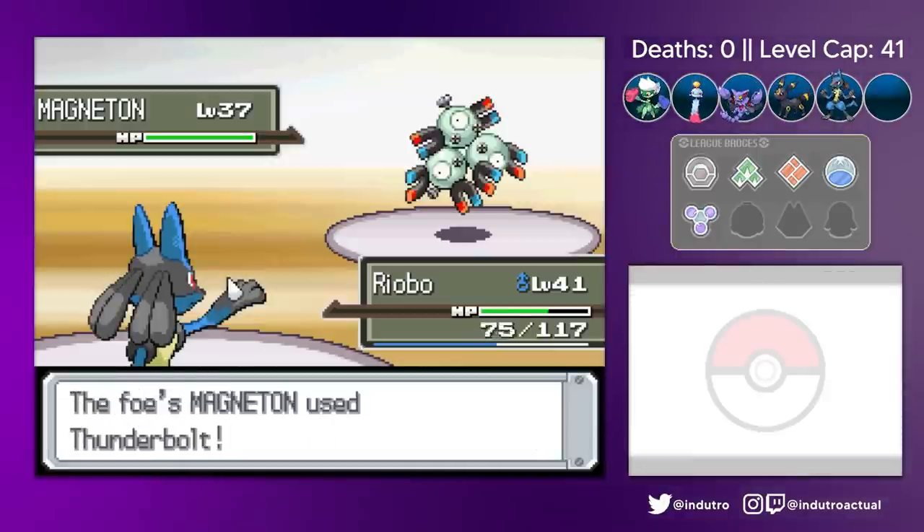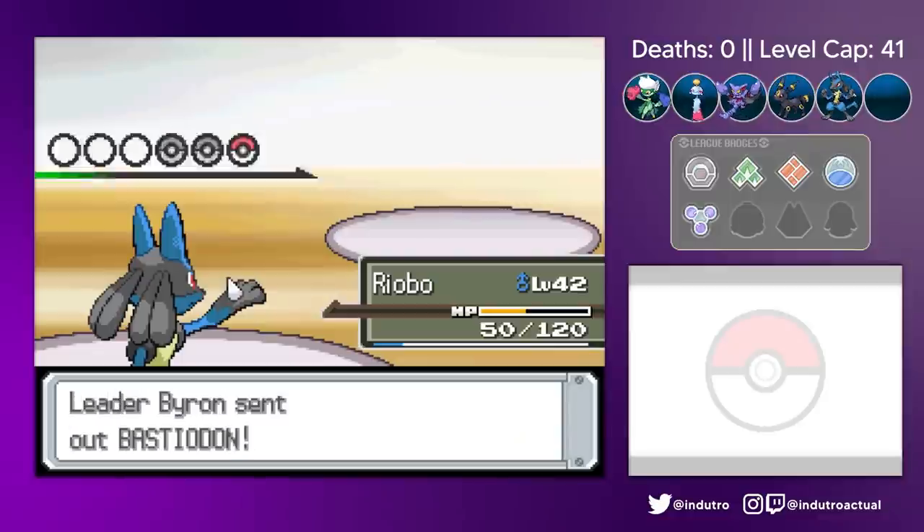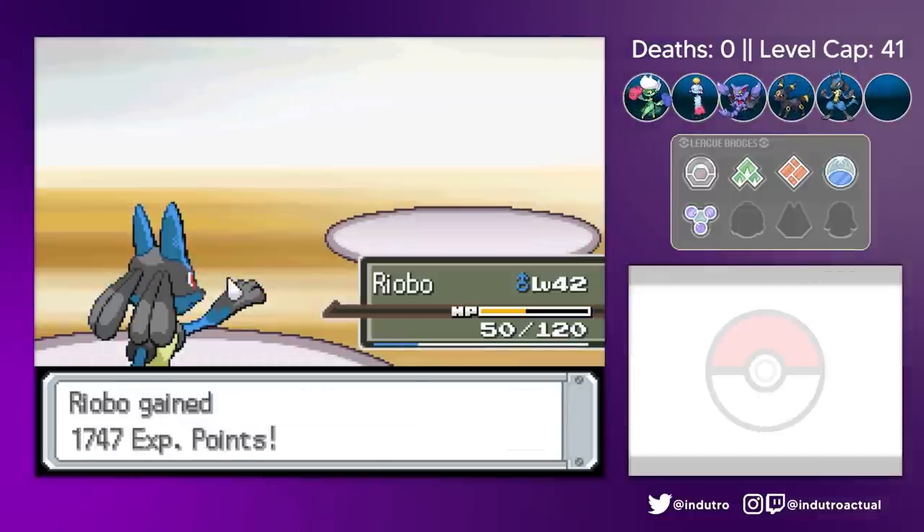I decided to use Ryobo for Byron, similarly stacking Swords Dances to begin the fight. Ryobo almost dying to the Thunderbolt definitely gave me a scare, but he pulled through. Byron's team could not handle the attack power of this fighting canine.